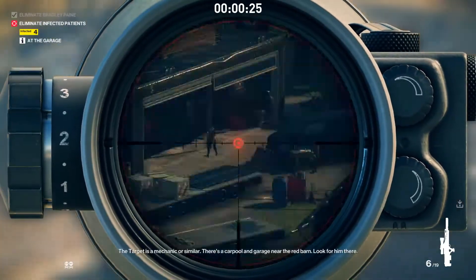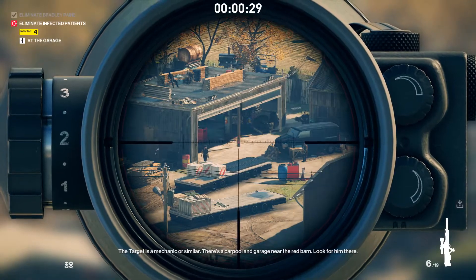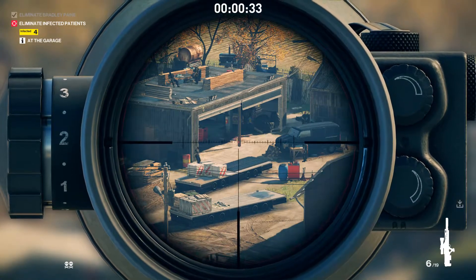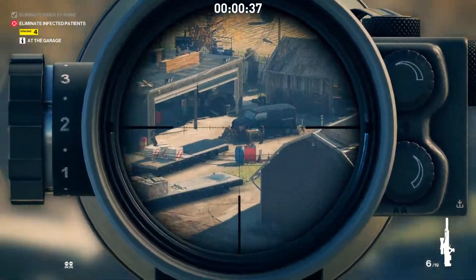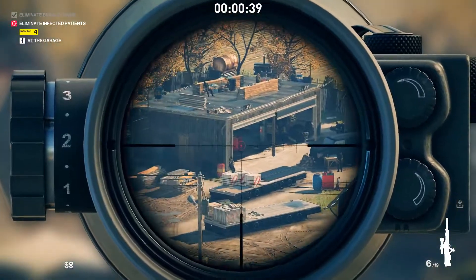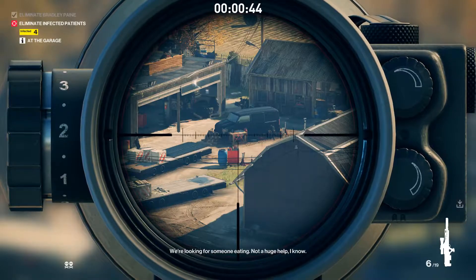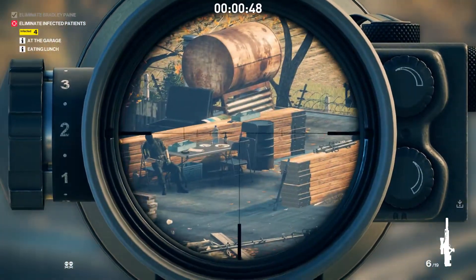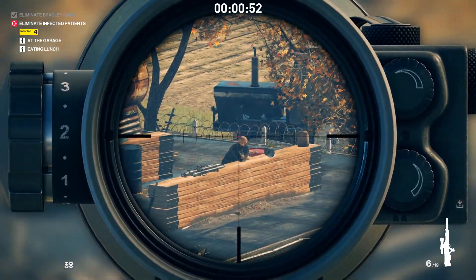All you've got to do is listen to Diana and use the environment to hide your bodies. The trick to getting Silent Assassin is just getting no bodies found and letting no one see you kill the target. I made this video to show an example of some clever ways and neat tricks that can maybe help you get your Silent Assassin rating.